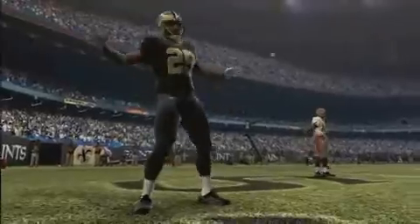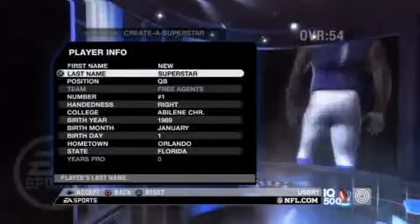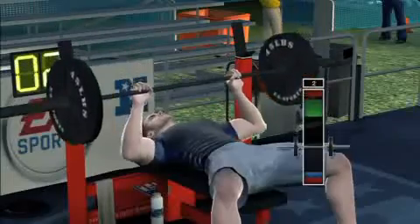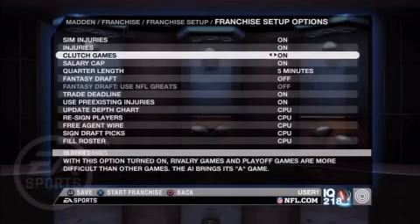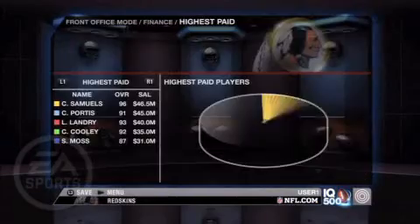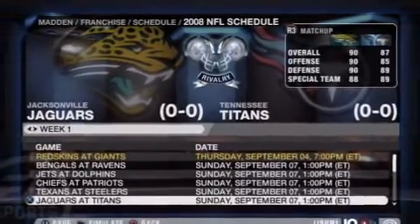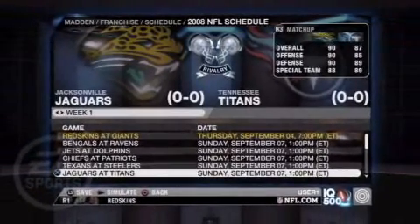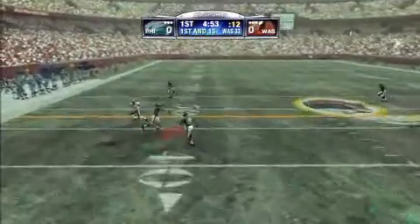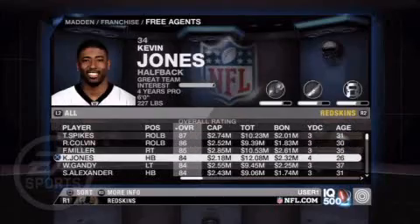We've been reviewing Madden for years now, and since the game never receives a complete overhaul, poring over the minute details of the franchise and superstar modes has become redundant. As expected, both have been incorporated into 09. Franchise allows you to control every last aspect of running an organization. The changes include the rivalry game, where matchups against your most hated opponents receive a bump in difficulty, and front office where you can go elbows deep into the spending it takes to remain competitive.